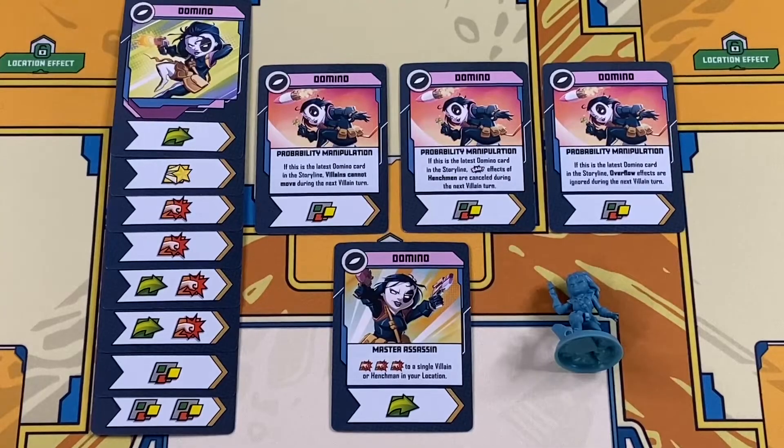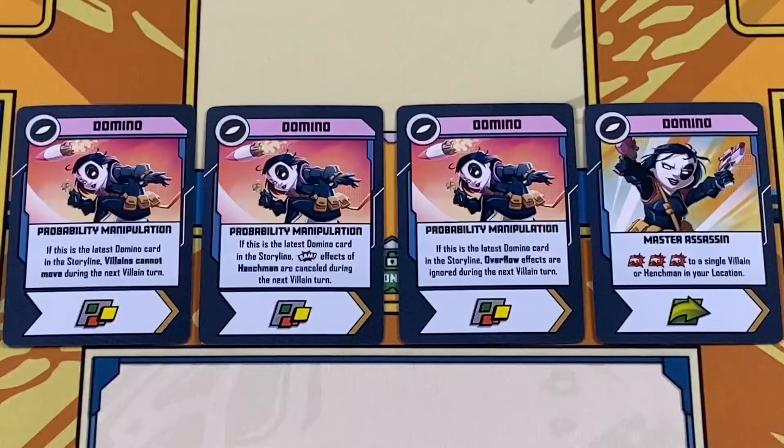It's always good luck to have Domino on your team. This Master Assassin can deal three damage to a single enemy in her location, and with her three copies of Probability Manipulation, she has various ways of interfering with the villain's plans.